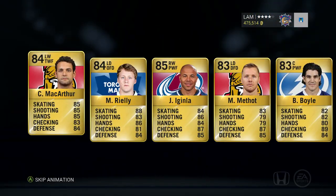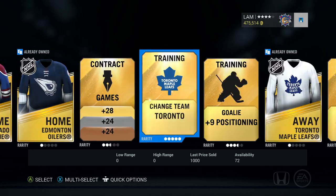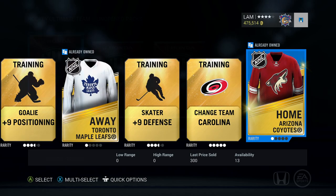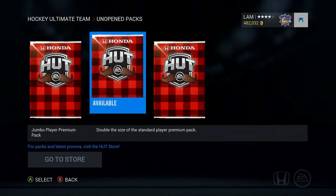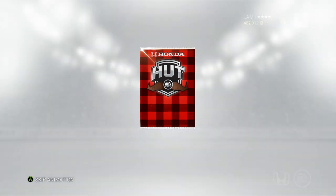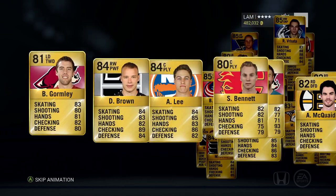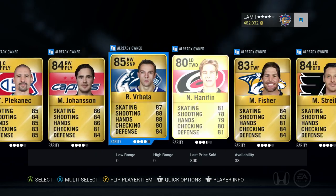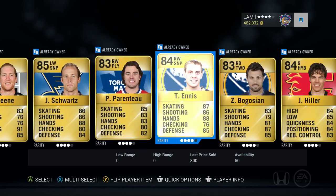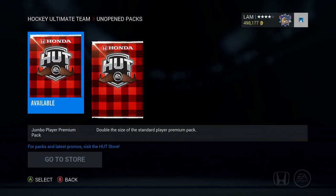One mega pack left and two jumbo player premium packs — we need something good out of those. Final mega pack: Brian Boyle, Aginla, MacArthur, Riley. No Movember cards at all in the pack animation. Change team Vancouver, change team Toronto — that's about it. Now two jumbo player premium packs to close out. Come on, let's see something good — we need that 125k pack luck. But I don't see anything good: John Scott, Mark Stone, Dubinsky, Johansson, Hannafin, Strite, Filpula, Laner, Schwartz, Ennis. What is wrong with these 125k packs?